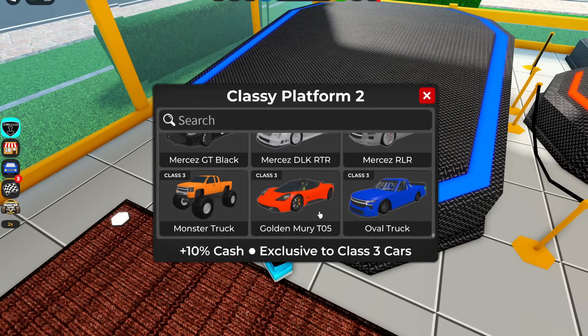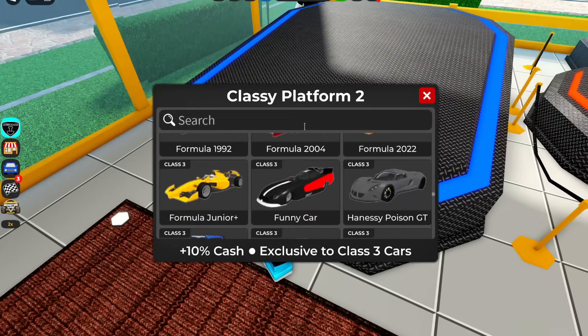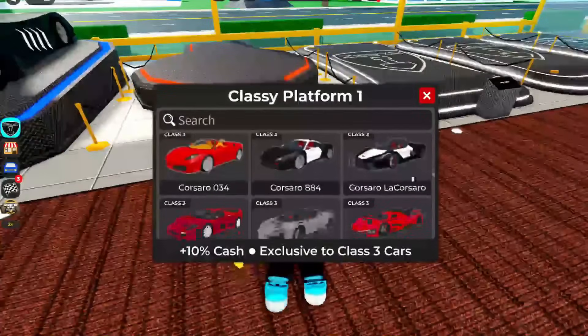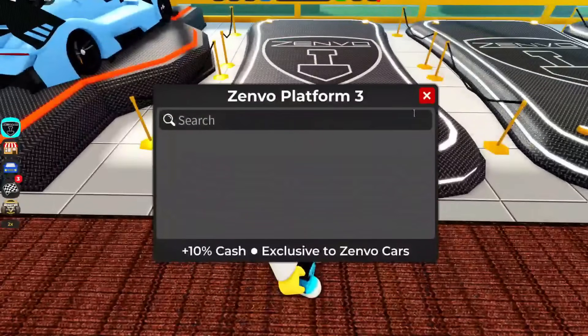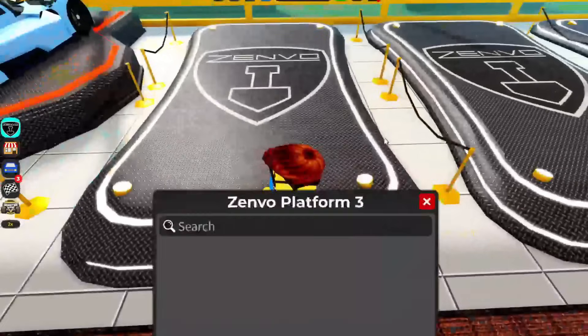Let's put something really cool in there — let's put the Batmobile! There we go, it fits there perfectly. For this one, I'm going to put this Ferrari right there. Nice. And then right here, this is where we put Zenvos only. So I see what they're doing — this slot is only for Zenvos.